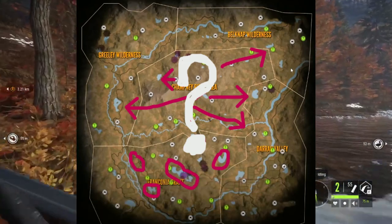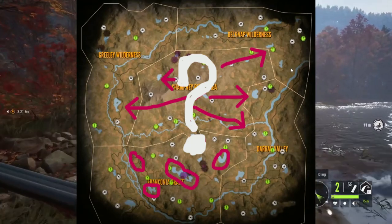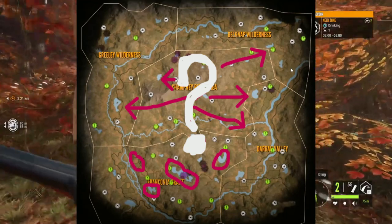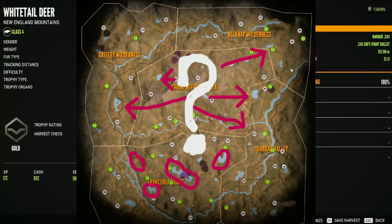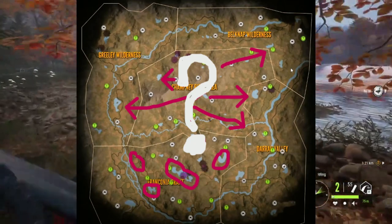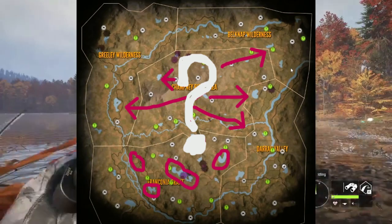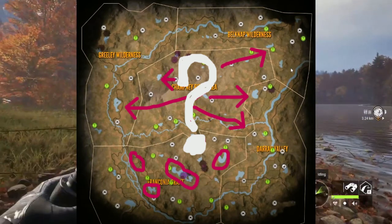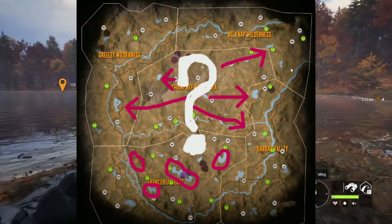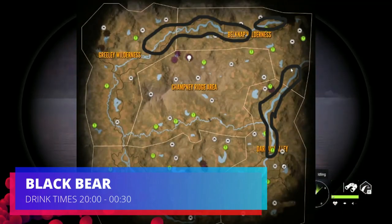Similar in size to the fox is the coyote. Coyotes drink from 0 to 3 or 3:30, meaning you'll need night vision — it will be pitch black. As you can see on the map, there's a big question mark for coyotes because I haven't been able to figure out a consistent location — they're everywhere. Down in the southern region at those lakes I've seen them and some tracks, so that may be where their drink zones are, but I wouldn't be surprised if they're up in the northern parts as well.